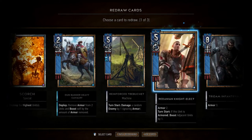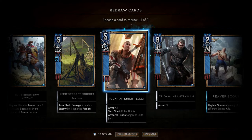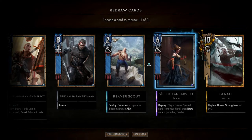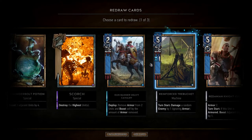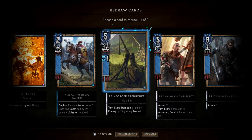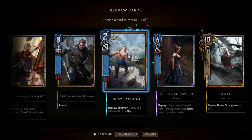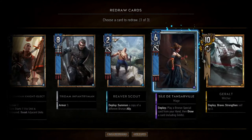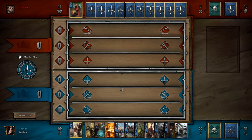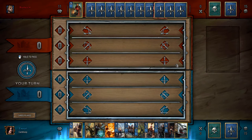We want to make use of Redanian Knight Elect, but we don't have that many units on one row yet. Some are on siege, some on ranged — I guess we'll try going ranged. Let's see. I'm going to play this one — seems decent enough.